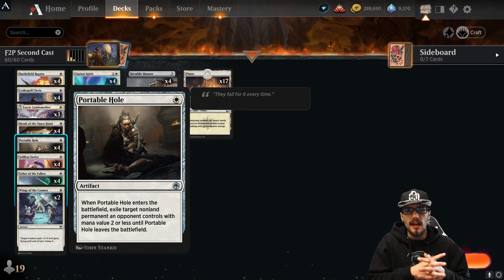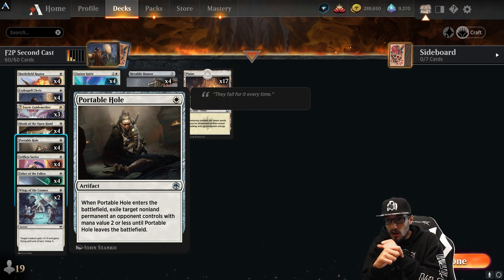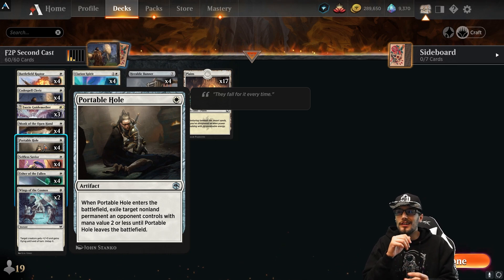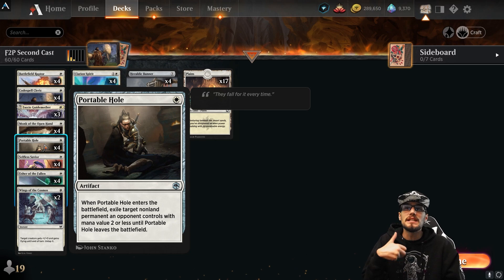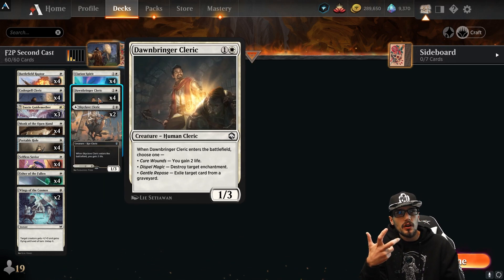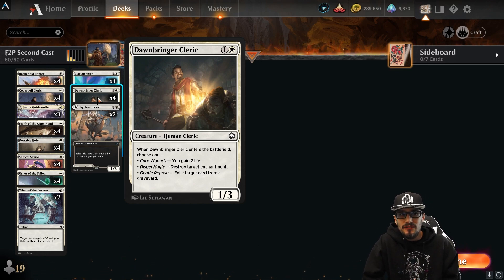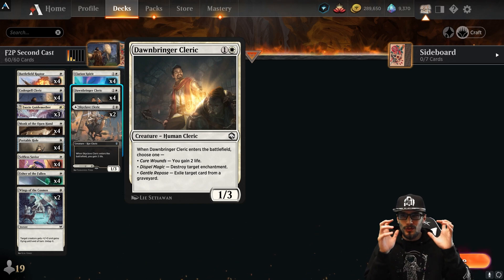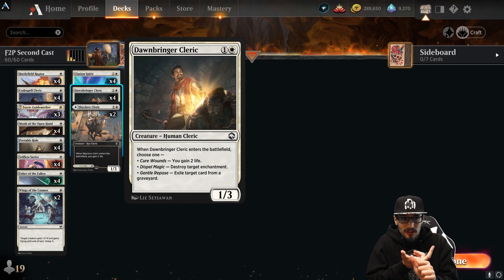Clarion Spirit: whenever you cast your second spell each turn, create a 1/1 Spirit creature token with flying. The ability to play multiple spells each turn is our biggest strength. We also have Portable Hole — a very good card for one mana, an artifact: exile target nonland permanent an opponent controls with mana value two or less until the hole leaves the battlefield. This takes care of things like Soaring Thought-Thief, Robber of the Rich, and more.